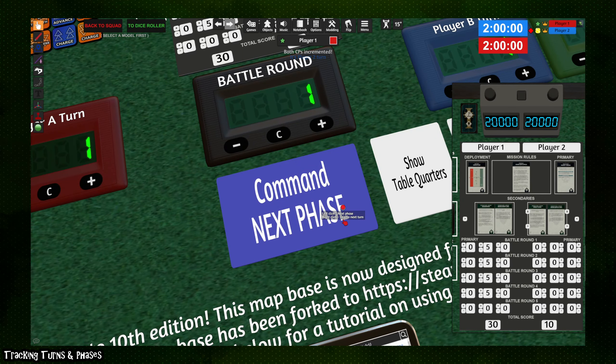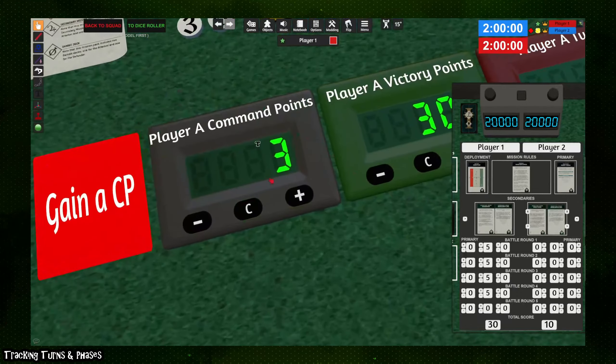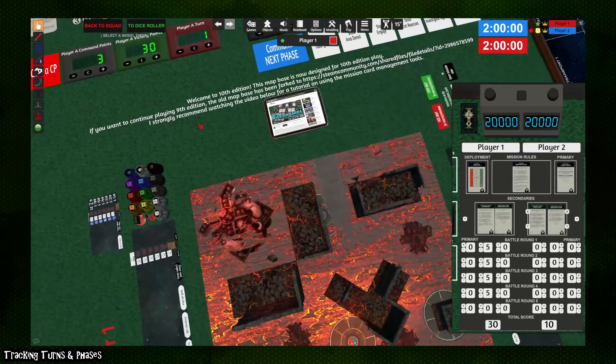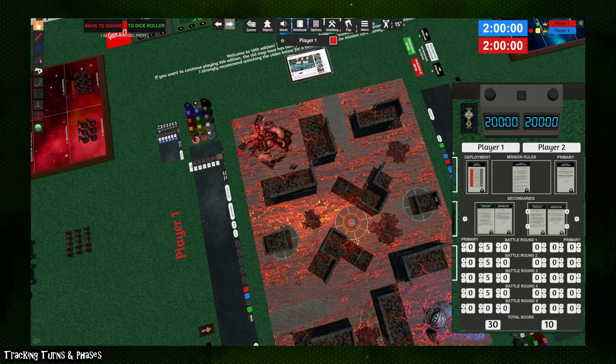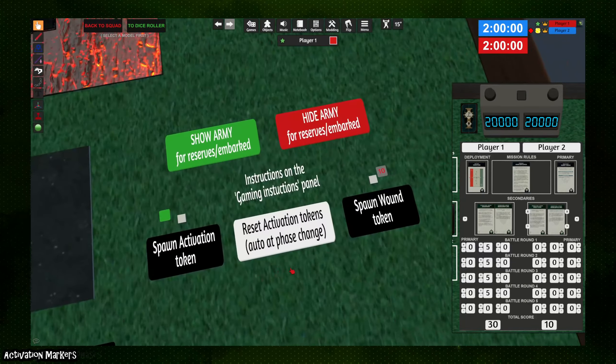Moving through phases is mostly a formality to tell your opponent what phase you're in — many players will simply move at their own pace and then right-click to pass the turn once completed. Passing the turn gains both players a command point and moves to the other player's turn, who then goes through the same system to play through their own turn.